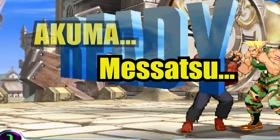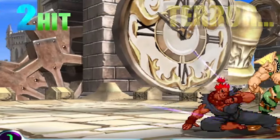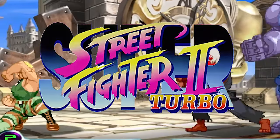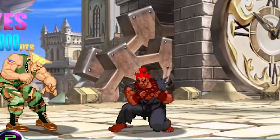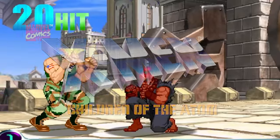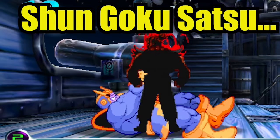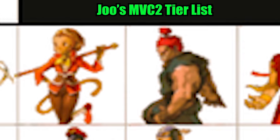Akuma, the master of the massage and practitioner of the Dark Hadou — his name puts terror into the hearts of many gamers. Since his inclusion at the end of Super Street Fighter 2 Turbo, Akuma has appeared as either a guest character or as a secret in various fighting games, including Tekken 7 and X-Men: Children of the Atom. He has the Hadouken, Zanku Hadouken, and Shungoku Satsu. According to Jew's Marvel 2 tier list, he is currently the fourth ranking character in detail.